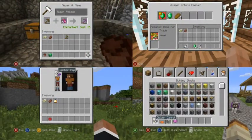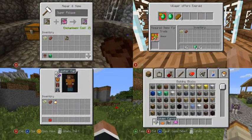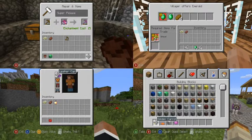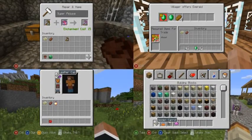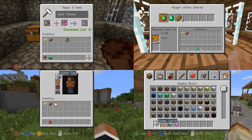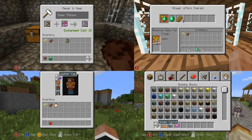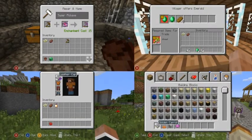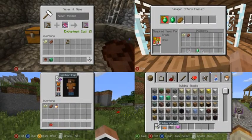I want you guys to look at this — this is really cool news that I just found out today. As you can see in the upper left corner, this is proof that the anvils will be working, as well as the flower pots in the left corner of the inventory. And on the right top corner, there's the trading with villagers thing and how it works.